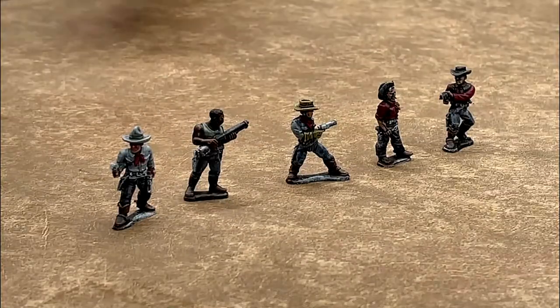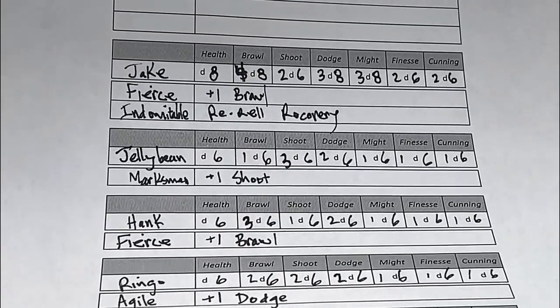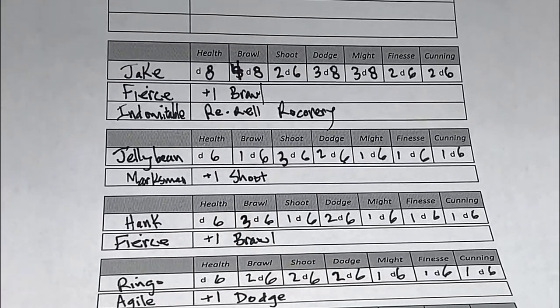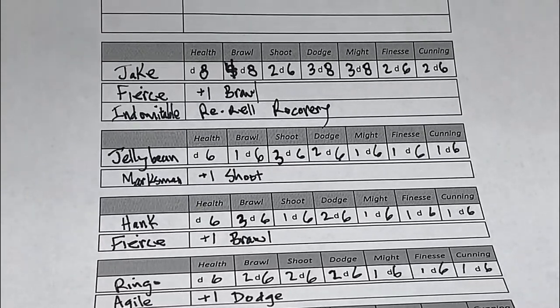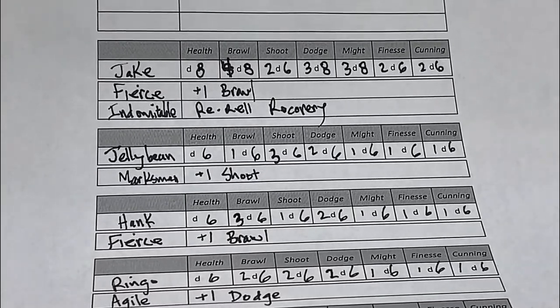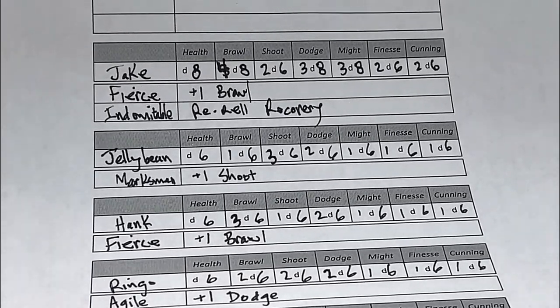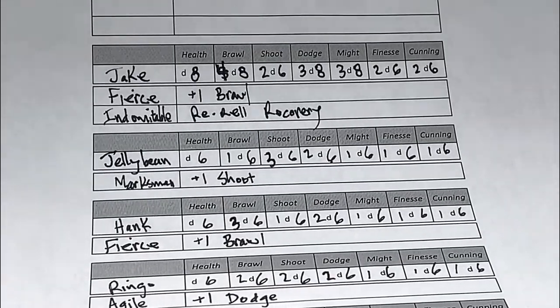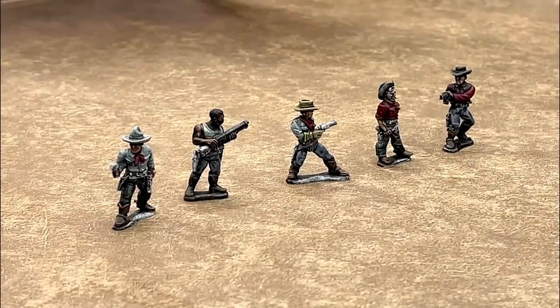Jake is done. He's got 4D8 in brawl, 2D6 in shoot, 3D8 in dodge, 3D8 in might, 2D6 in finesse, 2D6 in cunning. That plus 1 to his brawl is already included. And he has Indomitable, which lets him re-roll recovery. Pretty tough character. I would use him to go after plot points.